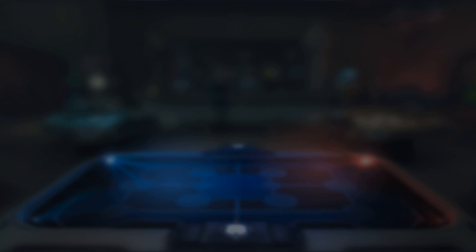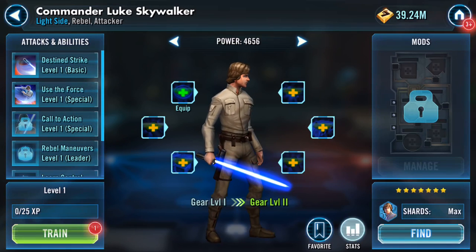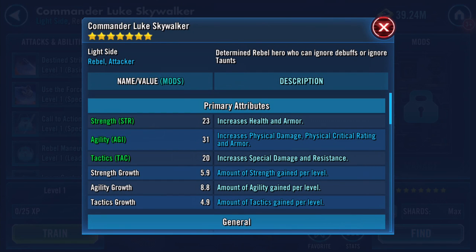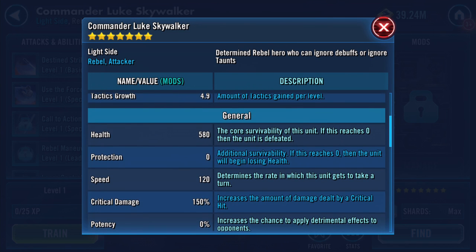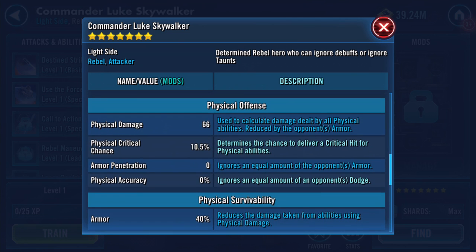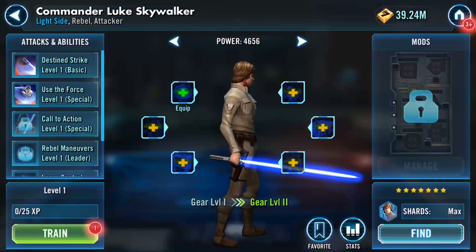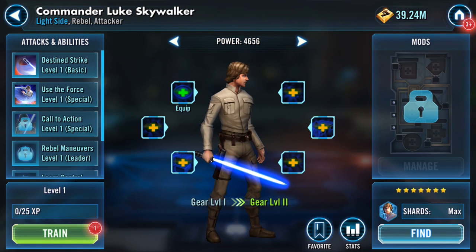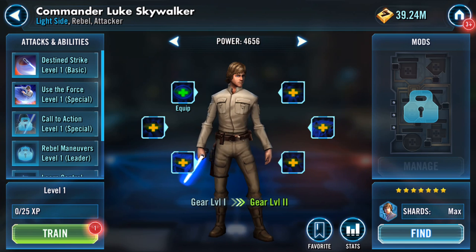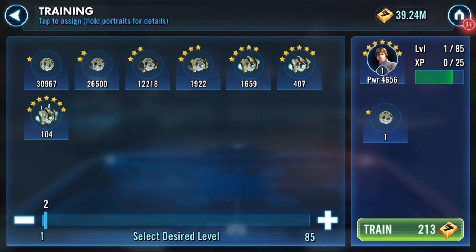Next thing to do - actually, first thing to do is just have a look at his base stats. 23 strength, 31 agility, 20 tactics - 26. 580 health, zero protection, 120 speed. That's at level one, gear level one. So let's train him.